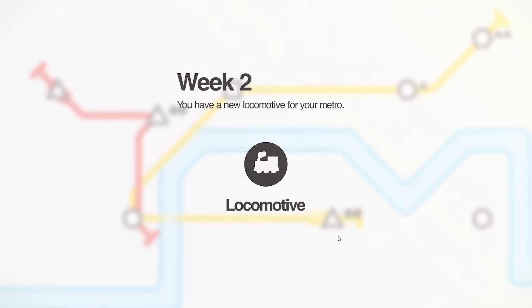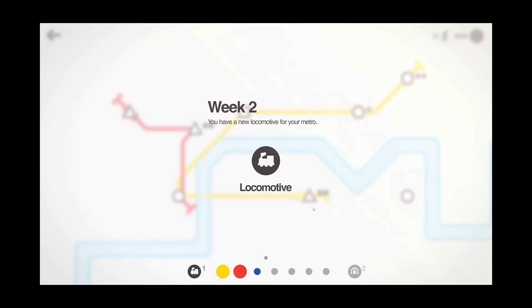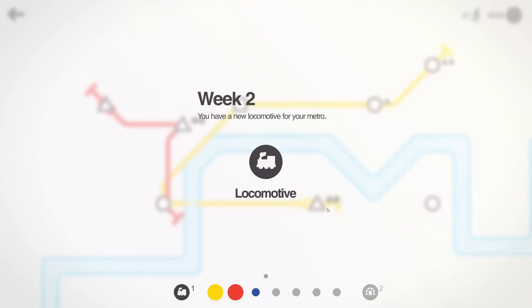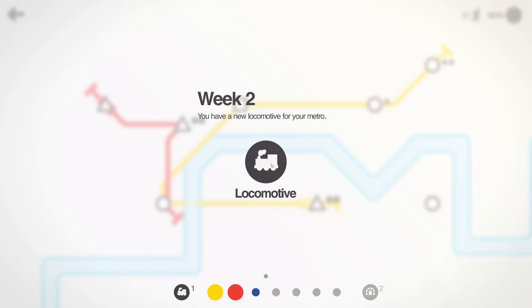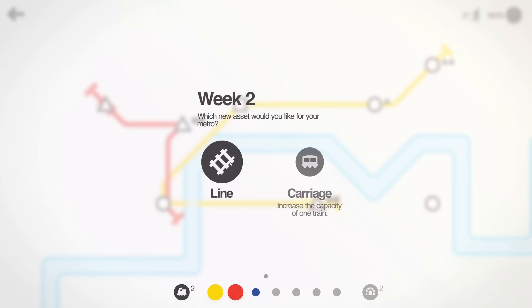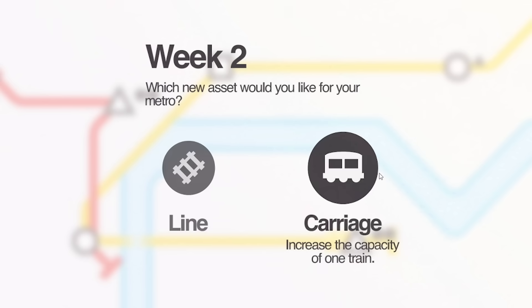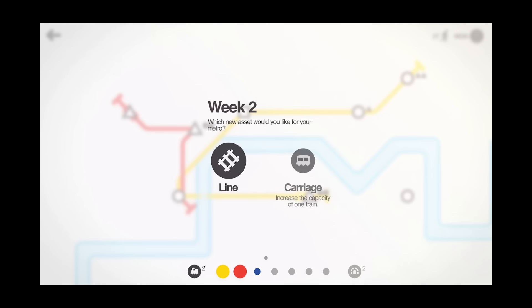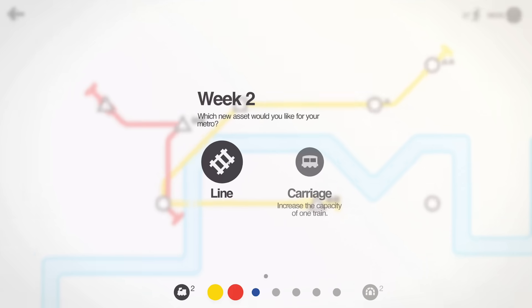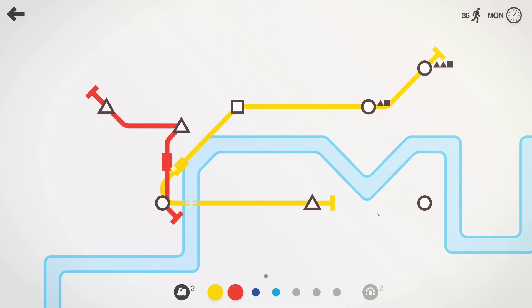It's the end of week two — I'm not sure what happened to week one. As with Mini Motorways we get upgrades: a new locomotive for the metro, which lets us put an extra train on any line. Then we can pick one more: a new line colour or a carriage. A carriage makes your train's capacity bigger. I'm going to go with a new line, since I feel that'll be more useful. I've only done the tutorial so this is actually further than I've been in the game, but I think everything's going all right.